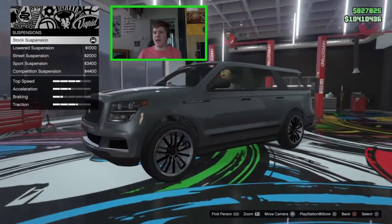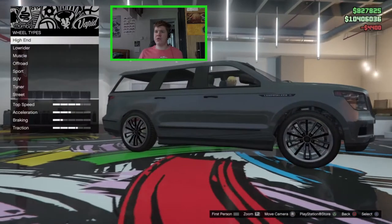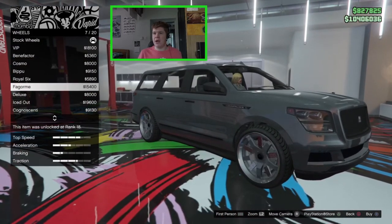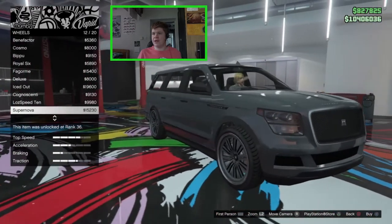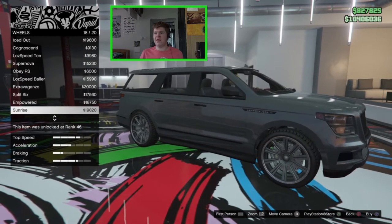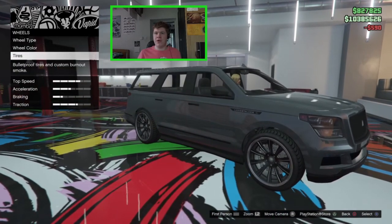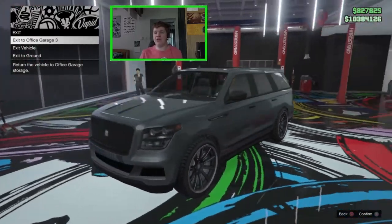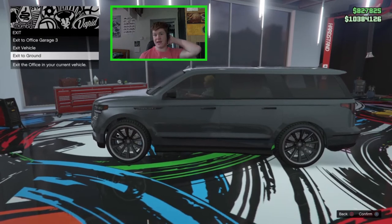For suspension, the car sits quite high as standard so I'll drop it down on competition suspension. For wheels, going into the SUV category — most of them look a little off, but the Sunrise ones look decent. I'll paint them black, which looks a lot more sporty. Not bothering with tire options. Adding a light smoke tint and that's the vehicle fully customized. It does look a lot better now — I still don't like it, but it looks better. Let's take it downstairs and see how it performs.